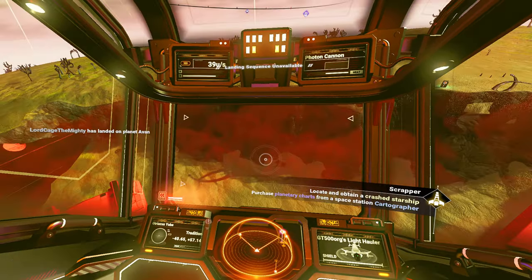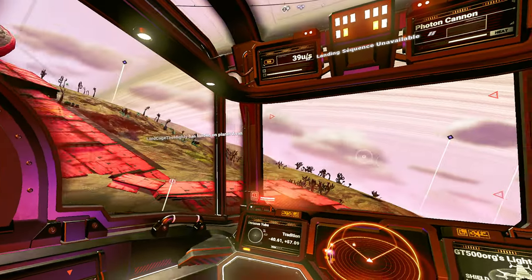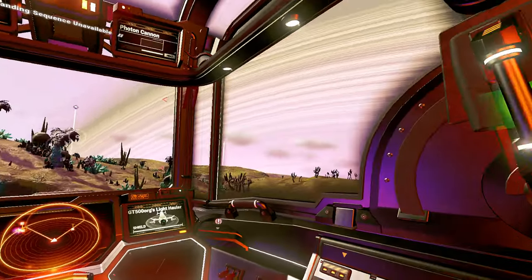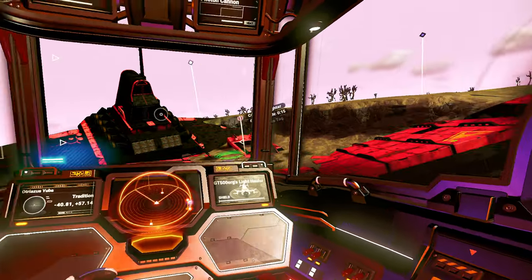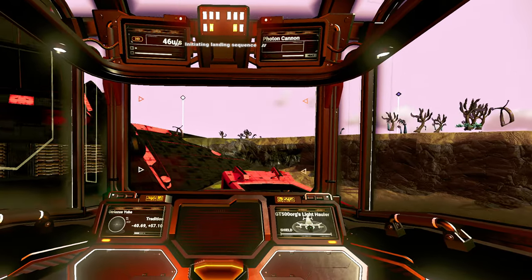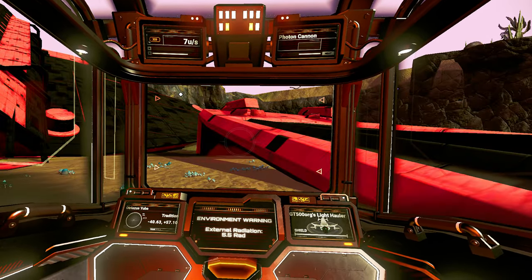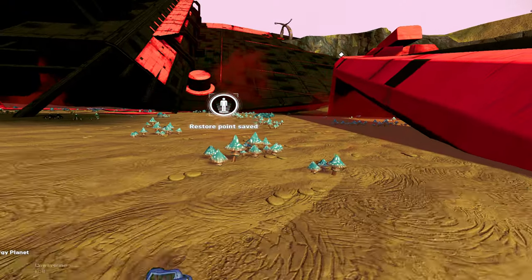Ship, want to land or something? Apparently not. Let's pull it back to half throttle and swing around for another pass. There we go. What are those — mushrooms? We have some shrooms here.